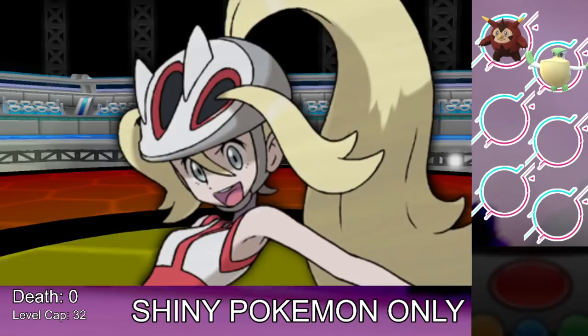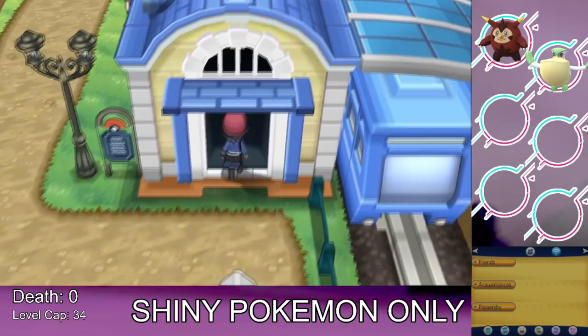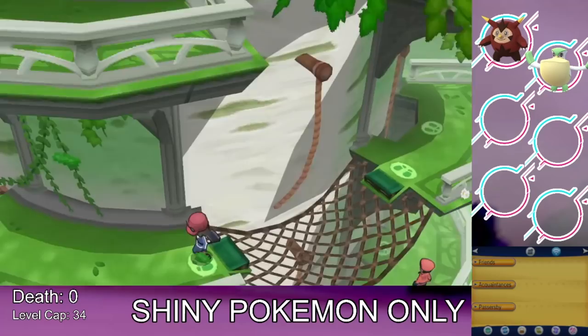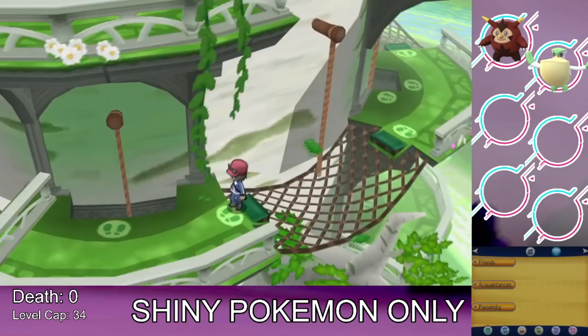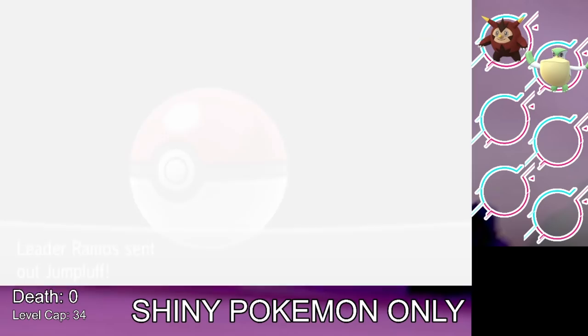Right after beating Korrina, we head straight to the next city and gym — the level cap is only two levels higher, so gyms three and four are practically back-to-back. It's annoying but that's how Pokemon X and Y is — very gym-heavy with plot in between. Anyway, we face the fourth gym leader Ramos, the Grass-type gym leader who nobody ever remembers. We start the battle using Pelipper, who has the Sky Plate from just outside the gym boosting its Wing Attack.